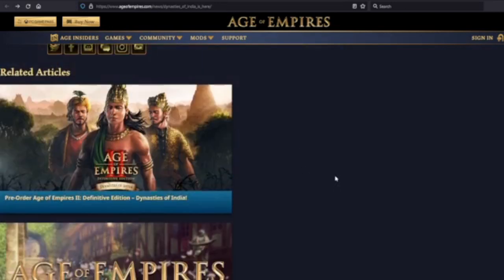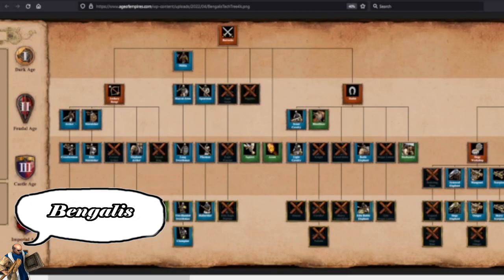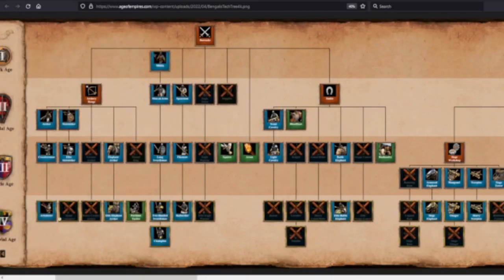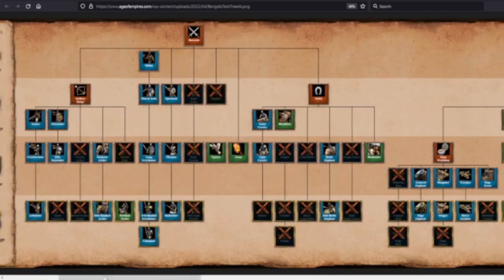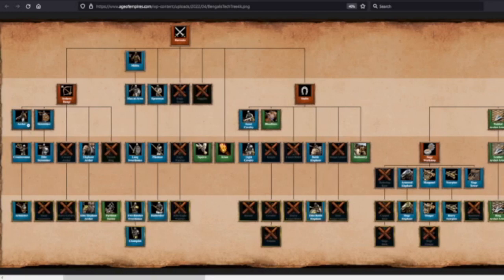Pre-order time. Before we go, let's pull up the tech trees real quick. Bengalis archery range: you do get Arbalest. You are missing Thumb Ring. You've got the full blacksmith techs for your archers so they're not terrible, but losing Thumb Ring does hurt — you fire less accurately and less often. I can see what they really want you to do is use the Elephant Archer, and yes — this confirms the Elephant Archer is a regional unit. Pretty neat.